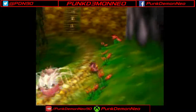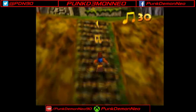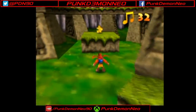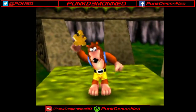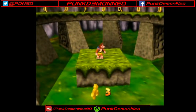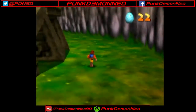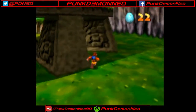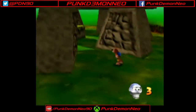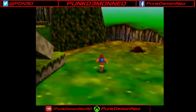Now let's make our way out of the village area for the time being and head to another area with some ancient ruins. And look at this little Jiggy right here, hiding in plain sight. I love taking the piss out of objectives like that — a Jiggy that's literally just right there, we can just run up and grab it.